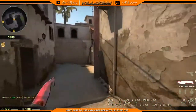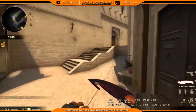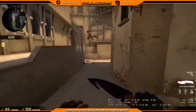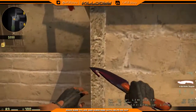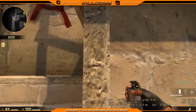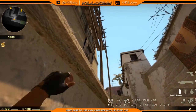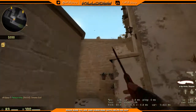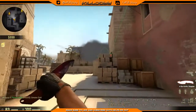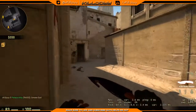Now I'll show you my smokes for A site. Grab your smoke, stand on the ledge, go roughly halfway — this second part up here is at roughly the midpoint. Throw it, and if everything goes correctly it should land just on the corner of the step there. It'll bounce off and land onto the stairs — pretty nice for nullifying a sniper who's on there.